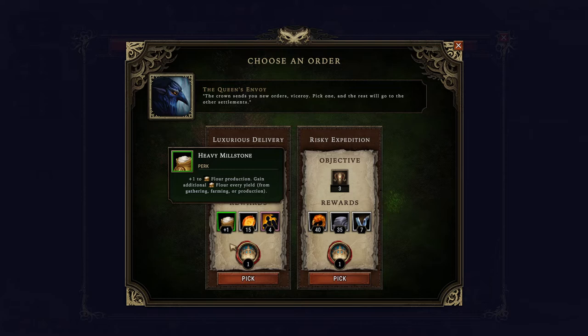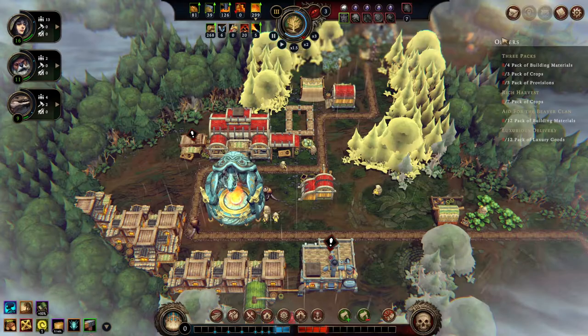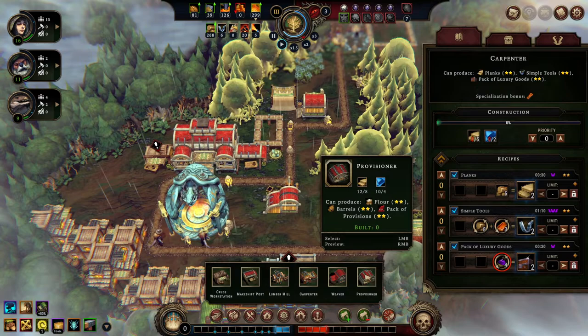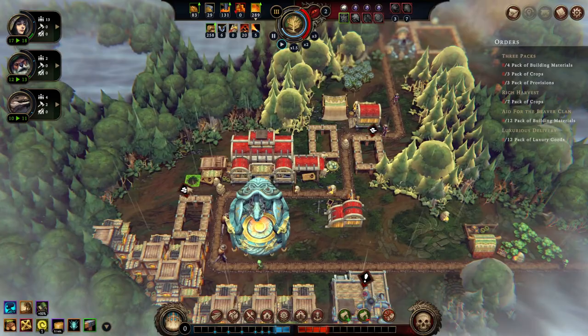That's generally something with Against the Storm — this game really reflects your playstyle a lot, there's a lot of different options to solve problems. Here I'm going to draft the order for luxury goods. We just picked up a building which can make luxury goods, and we gain better flower production, some amber, some newcomers. Let's go. We set up the Carpenter's Workshop here, and I definitely want the Provisioner and the Weaver too. So we're going wild with those workshops now.